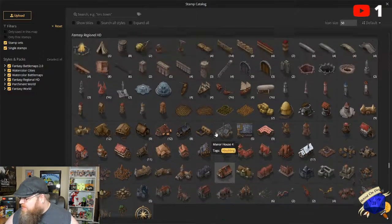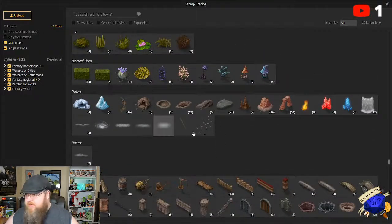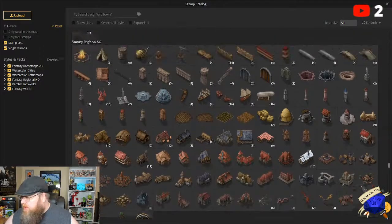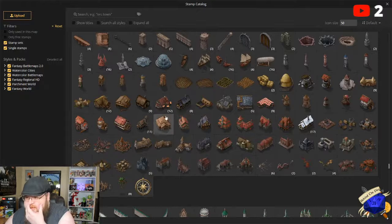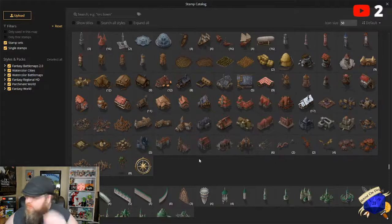I haven't found a good city on water. This is a program website that I use for map building. The closest I can get is something with a water wheel on it, which isn't necessarily ocean-y — more river, if you will. We're going to talk about a few different things today.